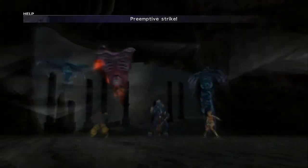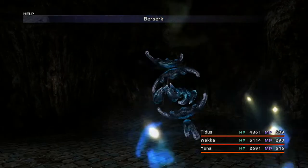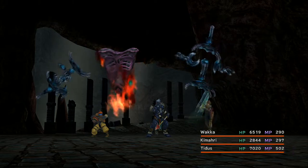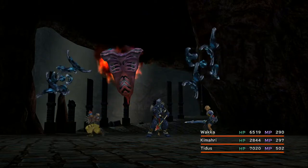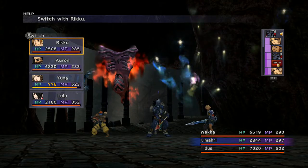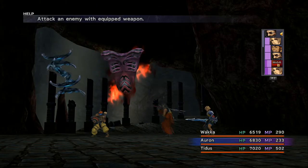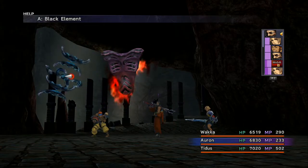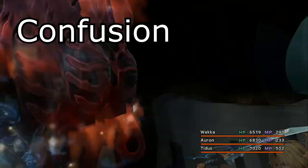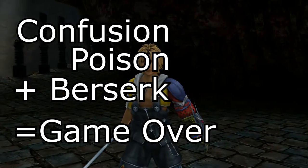Next, we have the Black Elements and the Spirit. The Black Elements can hit hard, but the scary part is their ability to cast Berserk. A Berserk character does more damage but can only attack creatures, meaning you're out of control of them unless you can remove that ailment. The Spirit, when attacked, has a chance of releasing a Poison Mist — similar to the fungi we've fought in Mushroom Rock Road and the Cavern below the Calmlands. This Poison Mist will cause confusion and poison. Confusion, Poison, and Berserk paired together could quickly lead to a Game Over screen.